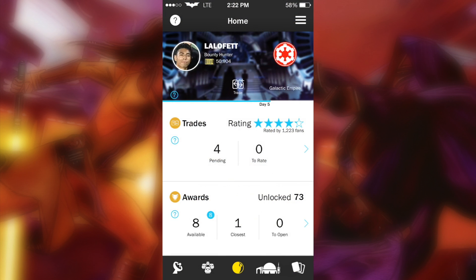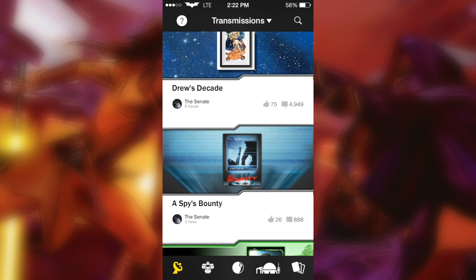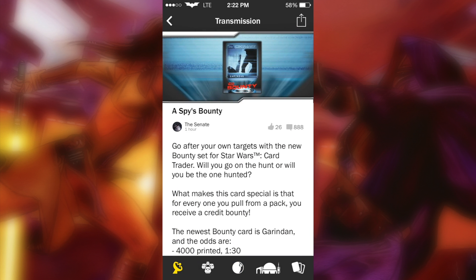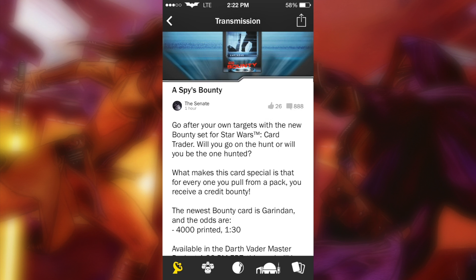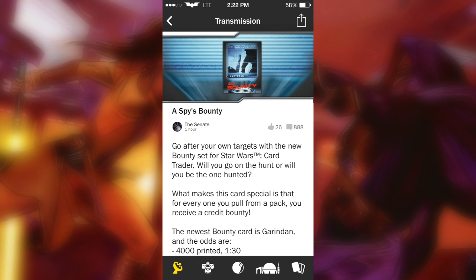What is up YouTube, it's your host Lalo coming at you on a Tuesday. As you guys know, Tuesdays are bounty days, and an hour ago the new bounty was released. Today's choice was actually Giridon, so there's 4,000 printed with a 1 in 30 chance of packing this live for you guys. Looking at the card, it doesn't look too sick — all you see is a black silhouette with a trumpet and you can't really distinguish him.